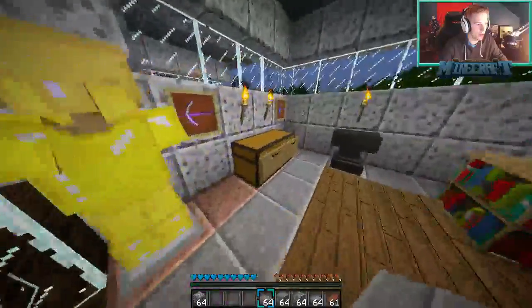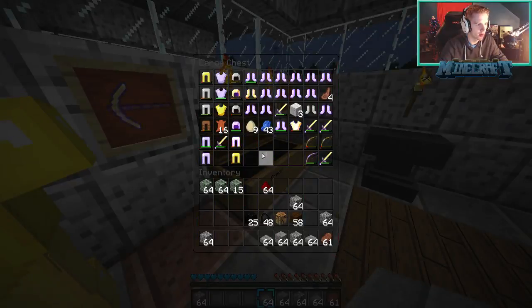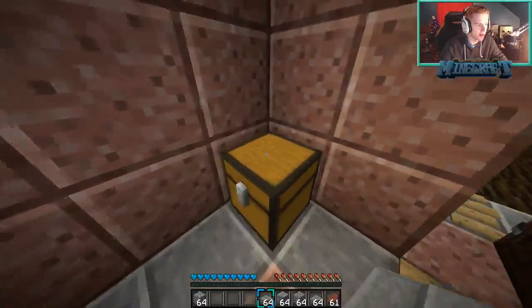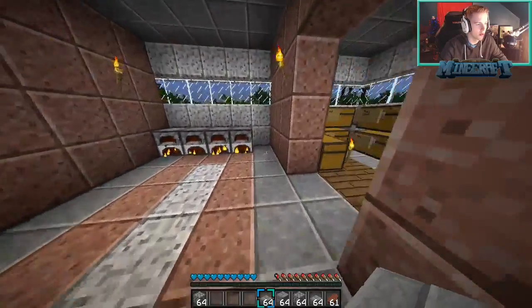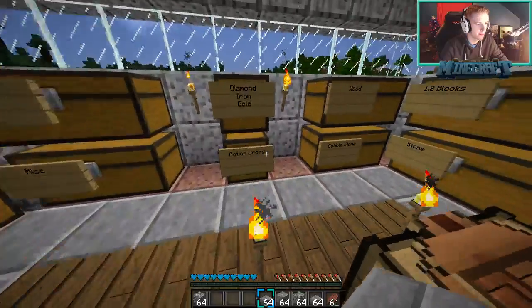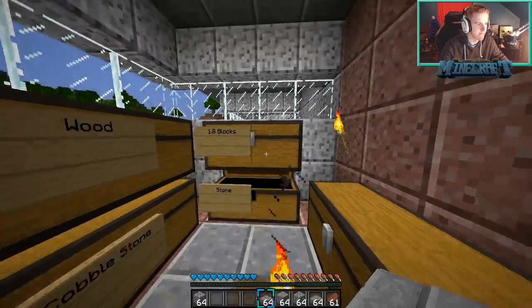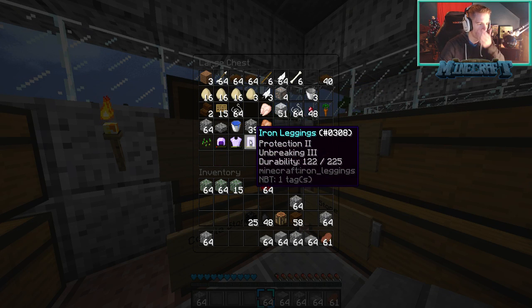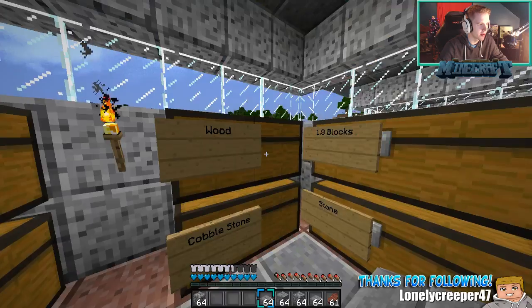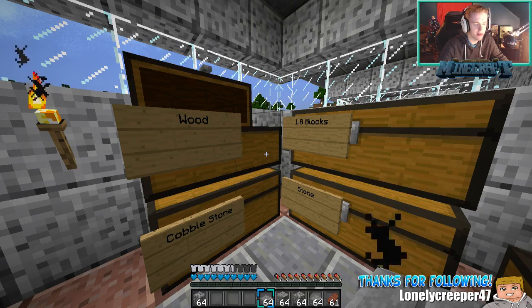I think I left all my stuff at Choco's house. I don't remember if I put all my stuff anywhere. Where did I put all my stuff? Let's see if I can find it here real fast. Oh here's some armor — I'm armorless. This is terrible.